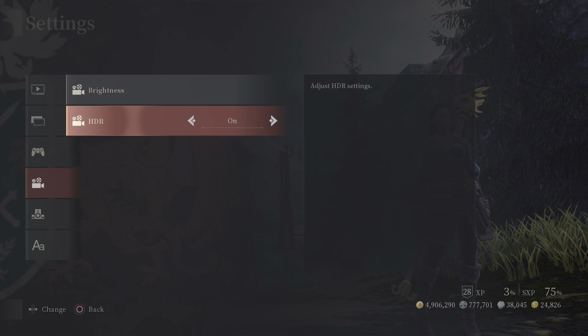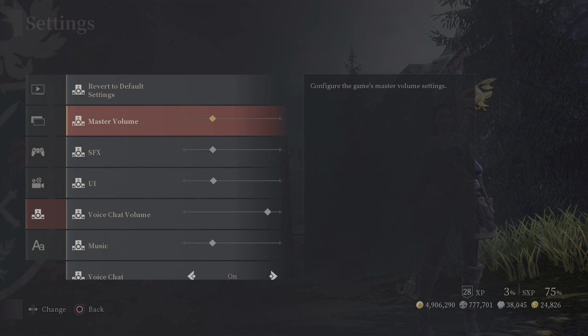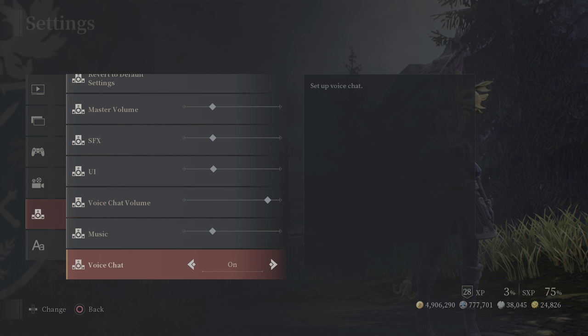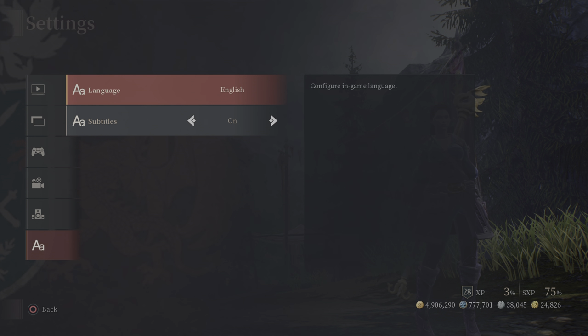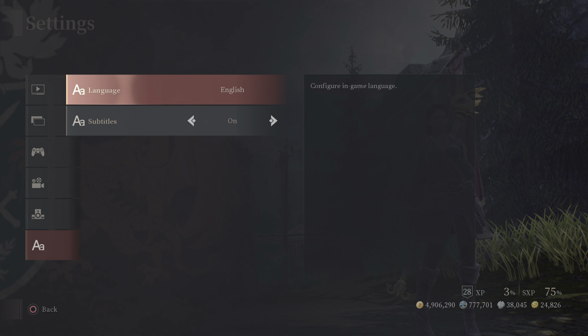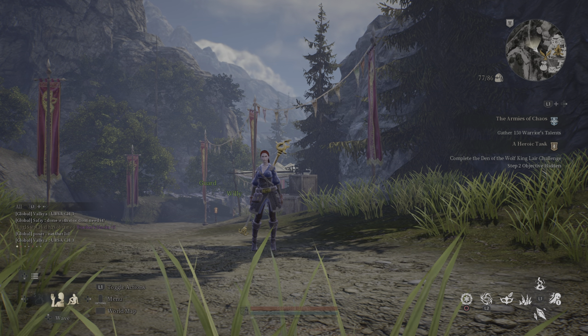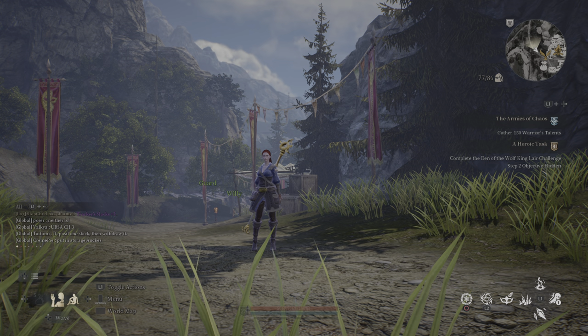Under Graphics, you can adjust brightness. If you have an HDR TV, make sure HDR is turned on — it makes the game look much better. For Audio, I keep most things low since it's a loud game, but I keep voice chat fairly high. Language options are here, though Korean isn't available — likely region-specific. I keep Subtitles on since there's not much voice acting. That covers all the settings!